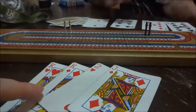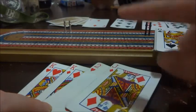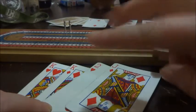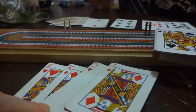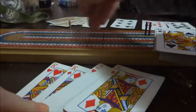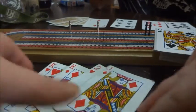In my hand with the queen as the flip-over card, I have three runs twice which is six, and then I get a pair for the king which is eight. So I have eight points here in my hand. I move ahead eight — two, four, five, six, seven, eight.